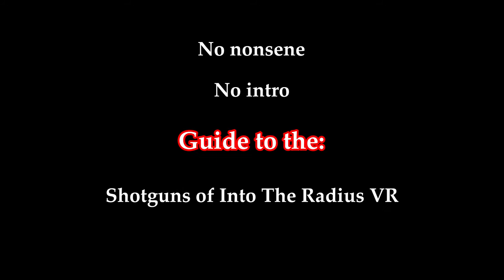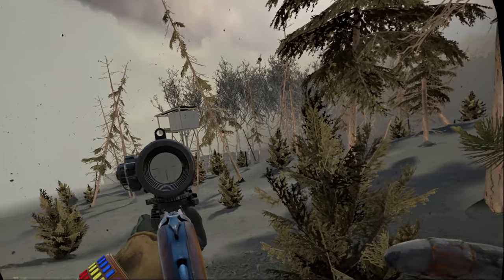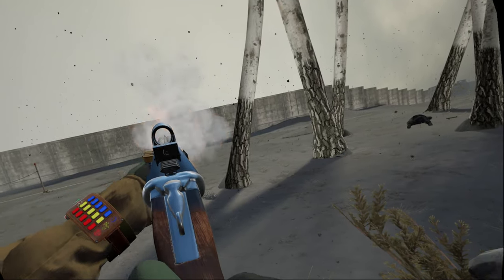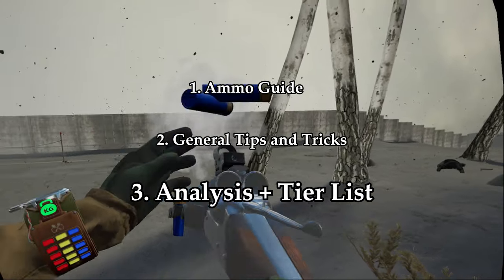Welcome back to another no-nonsense, no-intro guide to the boomsticks of Into the Radius in version 2.0. In this guide, I'll be showcasing my tests and observations to help demonstrate each individual shotgun's strengths and weaknesses. This video is broken into three parts: a 12-gauge ammo guide, general shotgun tips, followed by the deep dive and tier list of each shotgun.